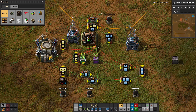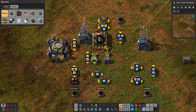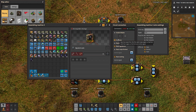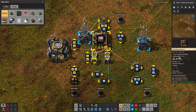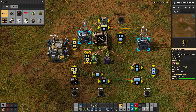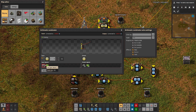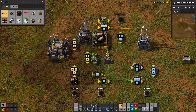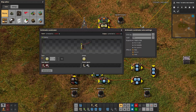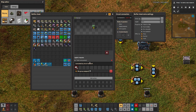That brings us to the ingredient comparison. These two combinators are necessary — this one reads the ingredients; we have set recipe, read ingredients, and read working all working together. This one multiplies the ingredient count coming in by 10 and sets the requests on the buffer, so whatever it's requesting it will request 10 times that amount.